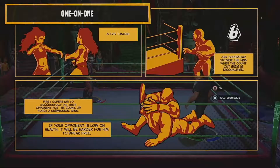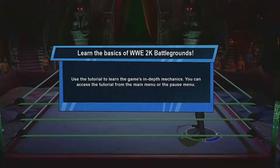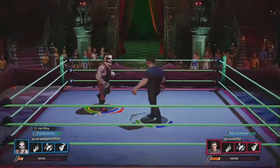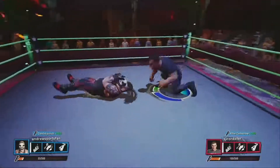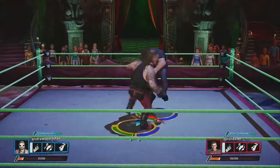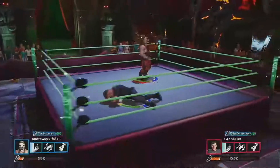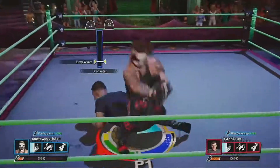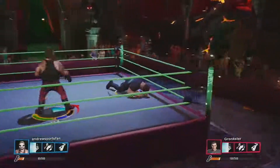Okay, so we can do the pin and submit hold button. I like how they give you these tutorials. Okay, now I hit the second hit of the combo. Now press the button to do a specific combo. Look at that — I am just destroying.